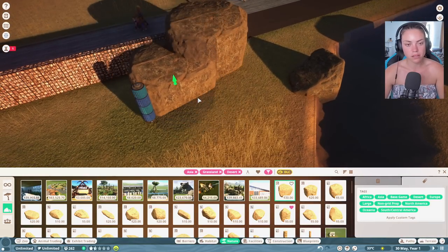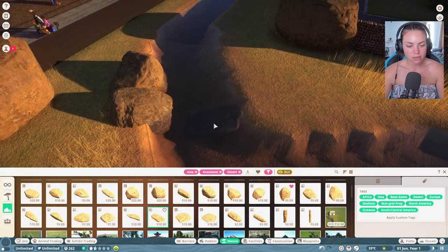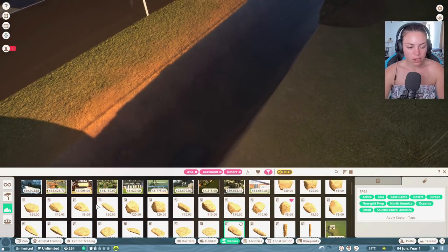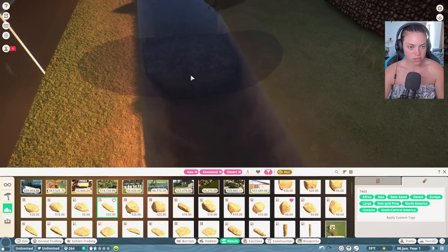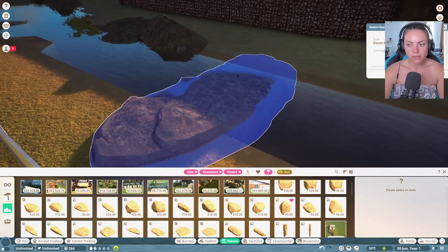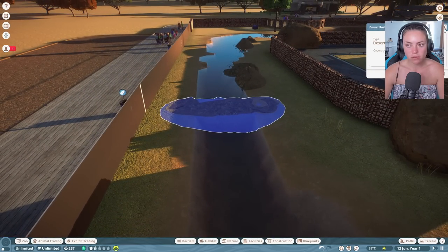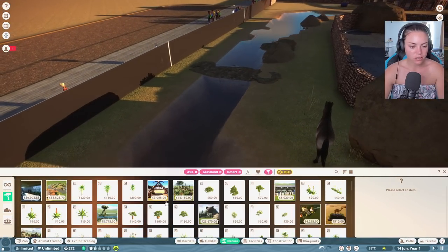I like putting all the rocks in - anyone else feel like that when they play this? I'm going to get the big rock and create kind of a walkway here so they can walk across it. We've made them like a little bridge - which is cute. Let's get some foliage in.